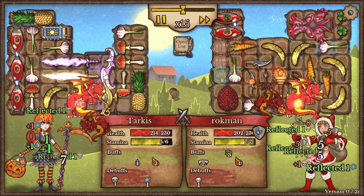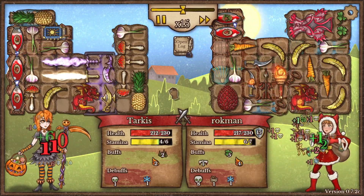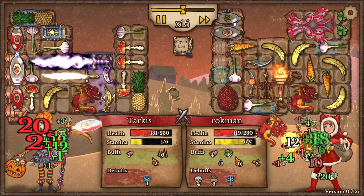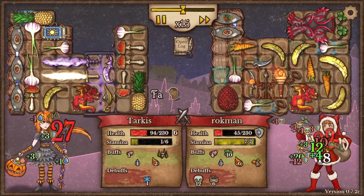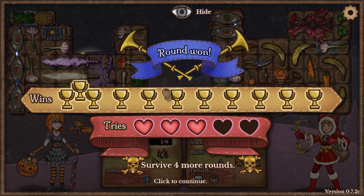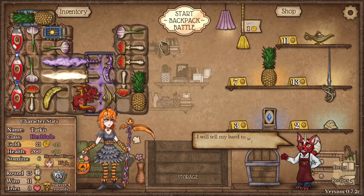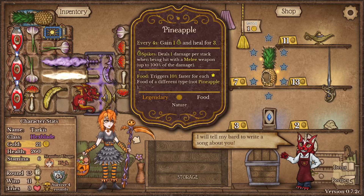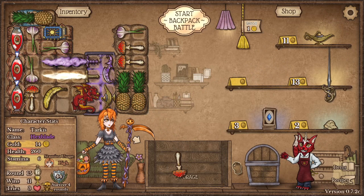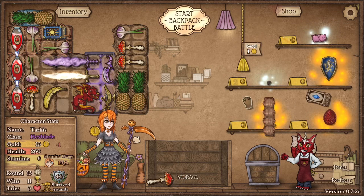Look at that guy's inventory — this is where you really get into the crazy builds. But I beat him. There's a pineapple, so we definitely want the pineapple.